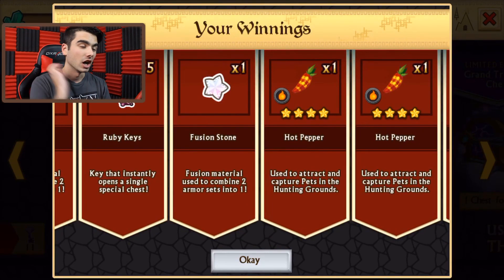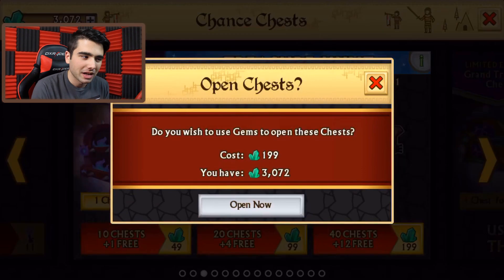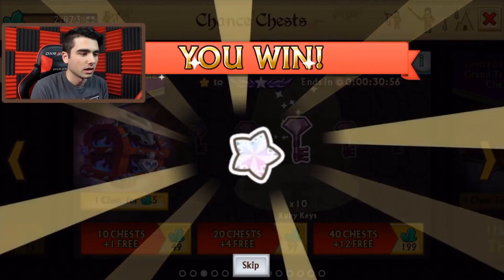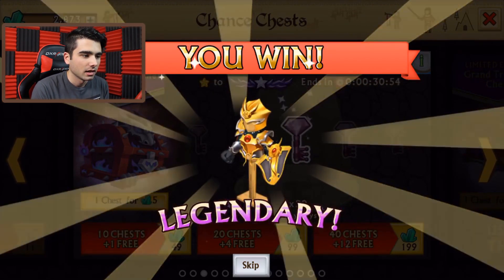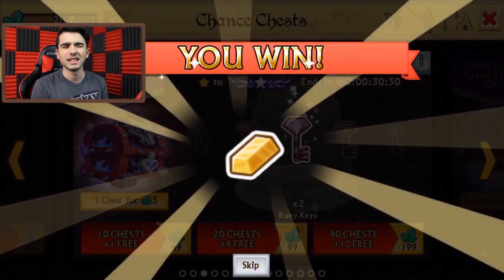If we can get five keys a bunch of times, it would be really awesome. So hot papers, I guess four stars — not that bad. Fusion stones and gold. Honestly, kind of mad about that, but I won't complain too much. It's only five gems. So we're going to be skipping this in just a few. We can get 10 keys, we can even get 20 keys — I didn't even know that. So I think 20 keys is the maximum.